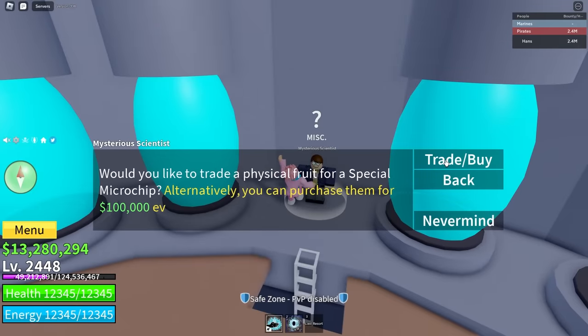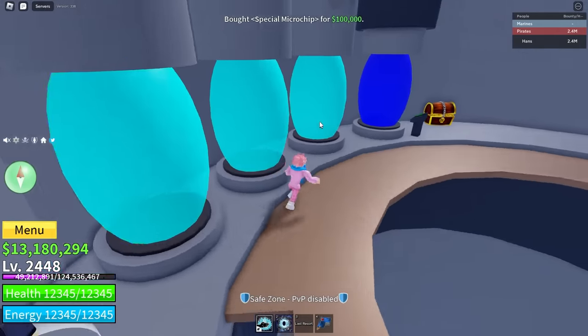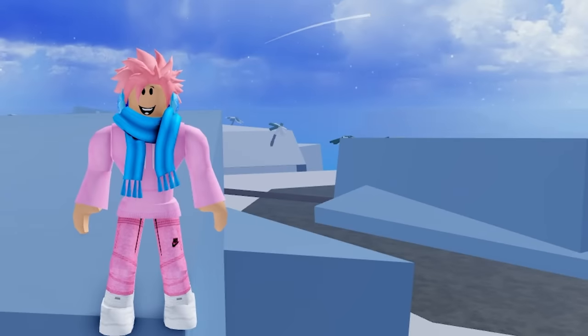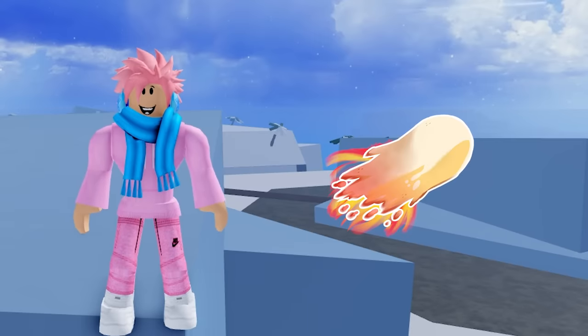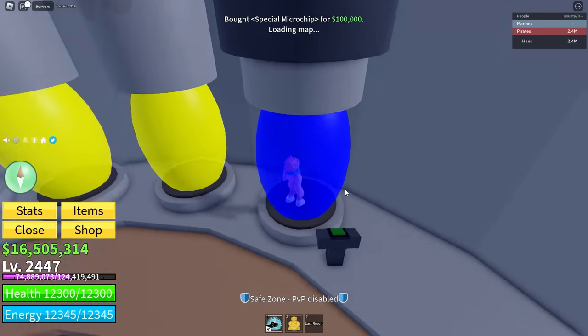You can get the microchip by buying it from the scientist for 100,000 belly, but you can only do this every two hours. Another way to get the microchip is to trade in a fruit — just unstore the fruit from your inventory and click the buy/trade button. You probably only want to do this with really bad fruits, since you don't want to trade something like a doe fruit just to start one raid.